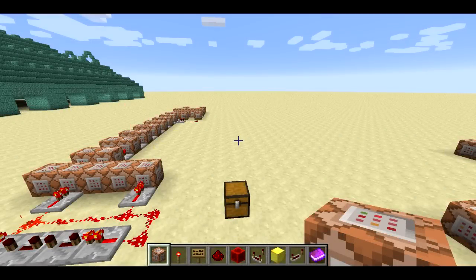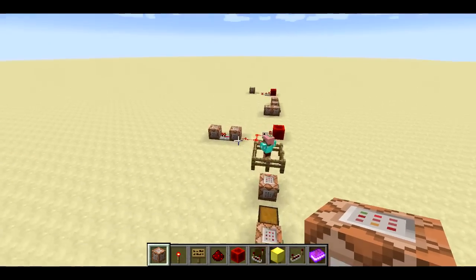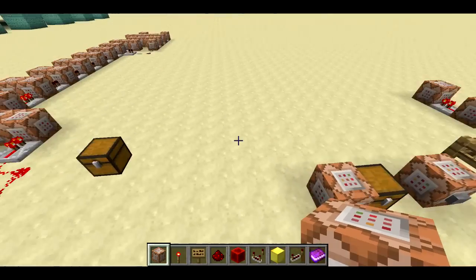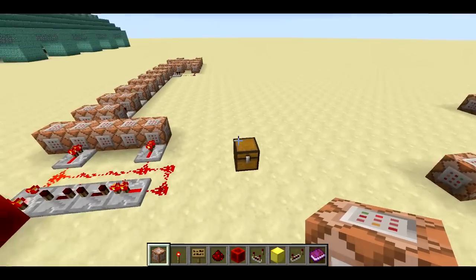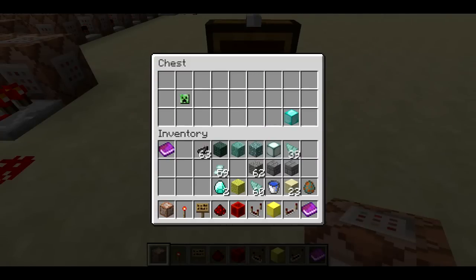Welcome back, SethBling here. Today Mojang released the 14w26b snapshot, and it only has a couple new features, but there's some pretty cool ones. It's got a couple of new commands. First thing I'll show you is this little thing — there's a new replace item command, and you can use it to basically move items around or add or remove items to certain slots in inventories. So that works for a chest, so I made a little animation here.